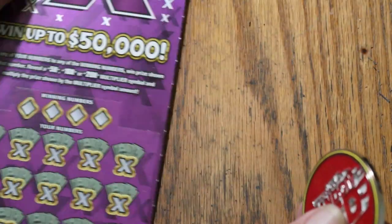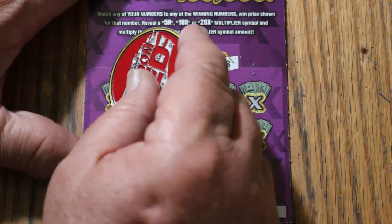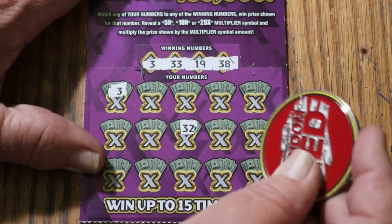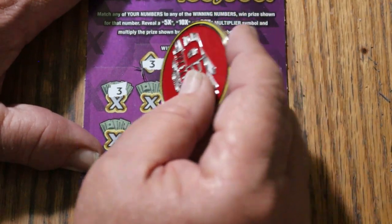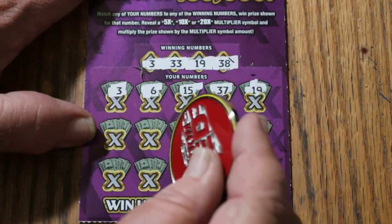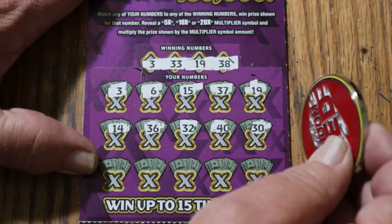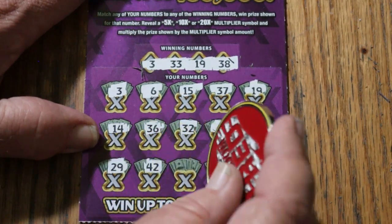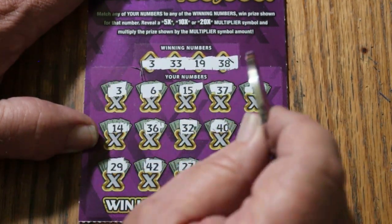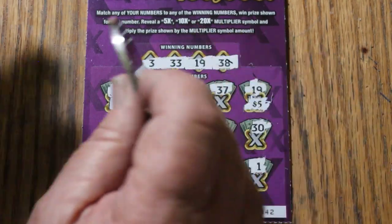Ticket 42: winning number 42, then 3, 33, 19, and 38. We get a 3 right off the bat — could this possibly be a manual win-all? 32 — it says no, sorry, didn't work. Game numbers include 6, 15, 37, 19 — so we have two wins there. Further numbers: 14, 36, 36, 40, 30, 29, 42, 27, 26, and 1. Two wins bracketing the first row — a 5 there and a 5 there for $10. We're on the board!